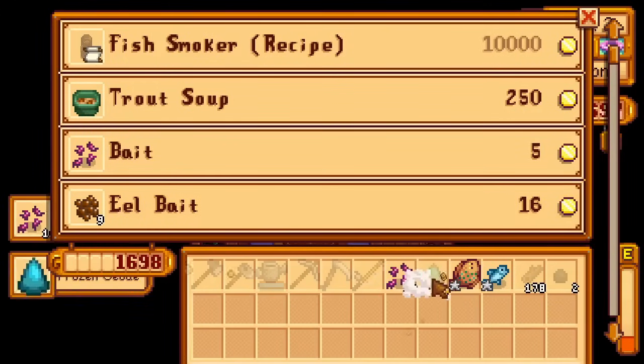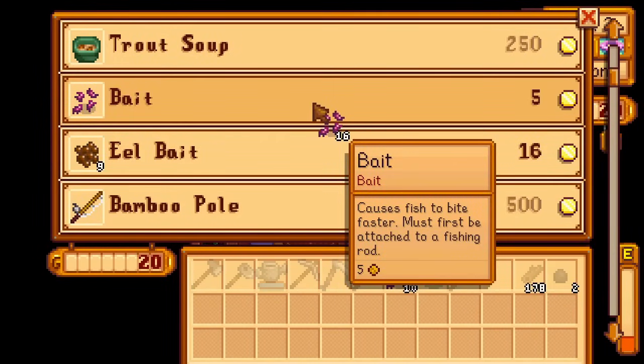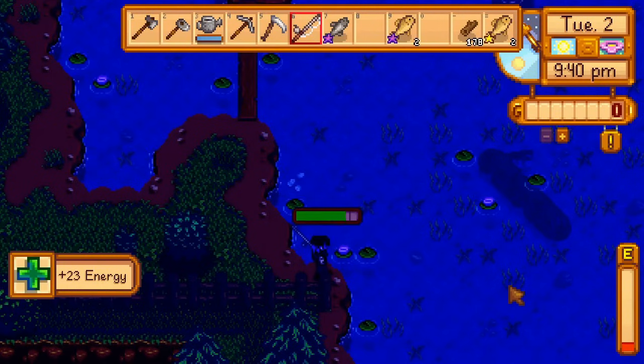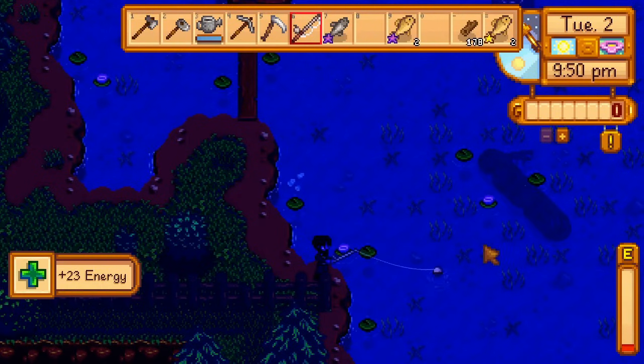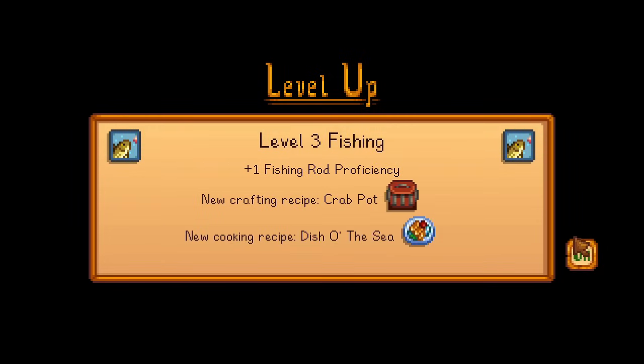Right before Willy's shop closes, I have enough money and fishing speed to buy the fiberglass rod as well as 30 bait. With my new rod, I fish all night at the lake, returning to the farm right before midnight to ship my fish. Then I go to bed, getting level 1, 2, and 3 fishing overnight.